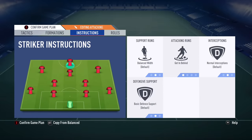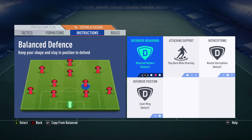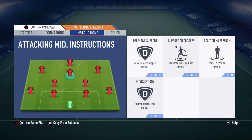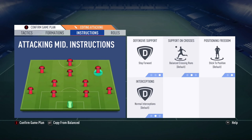Now let's customize the instructions. For the fullbacks we're gonna use balanced. For the CDMs — one of them will use join the attack and the other one balanced. Get in behind for the striker, and stay forward for the left and right wingers. Use these tactics and instructions until you come back in the game, and afterwards you can switch back to the balanced mentality.